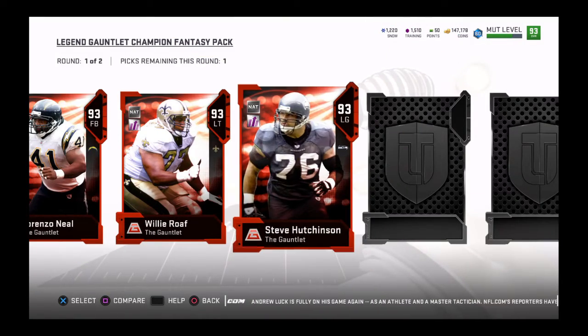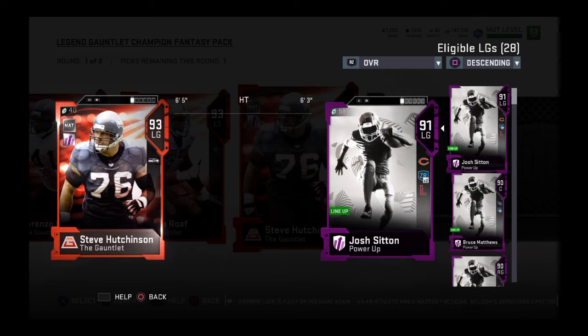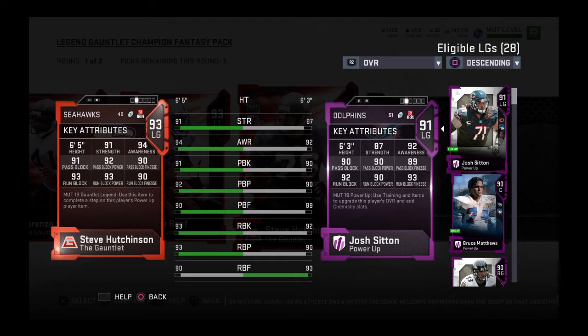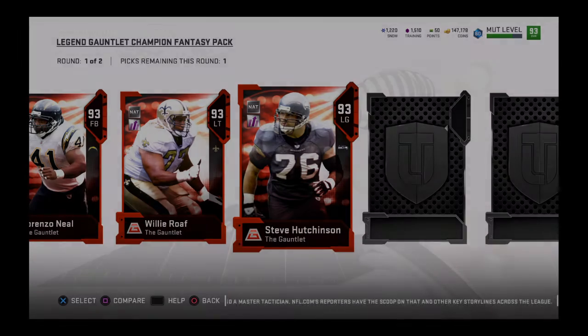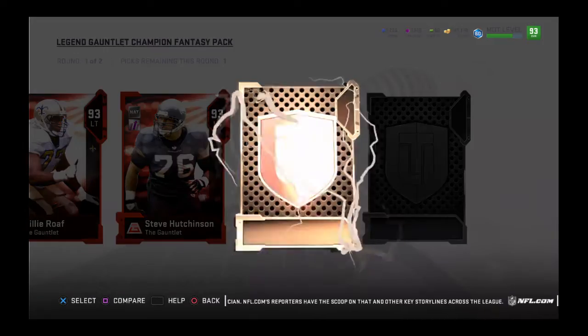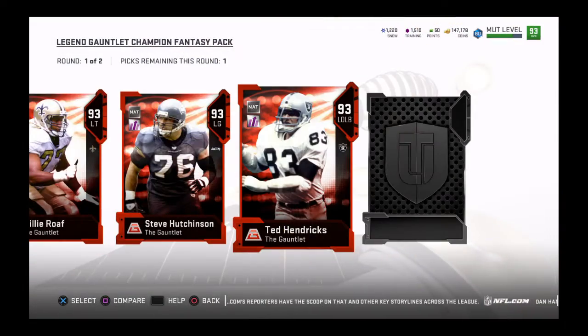Got Steve Hutchinson. I had him powered up and then powered him back down — he's probably better than mine by a long ways. Hutchinson has 91 strength, 94 awareness, 91 pass block, 93 run block, 93 run block power. That's pretty damn good, a really good card. And of course all these are power-ups because they're legends.